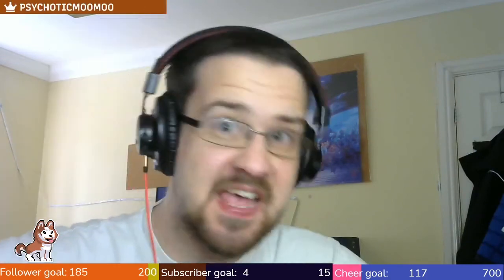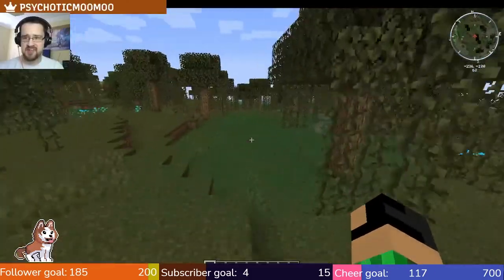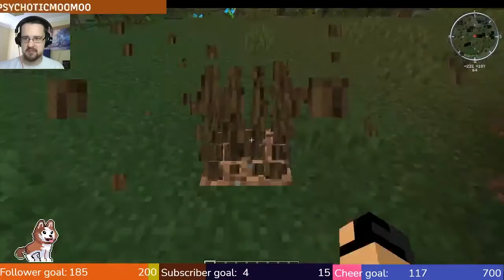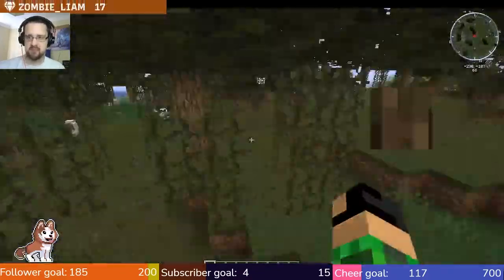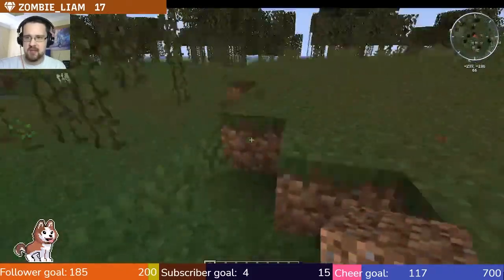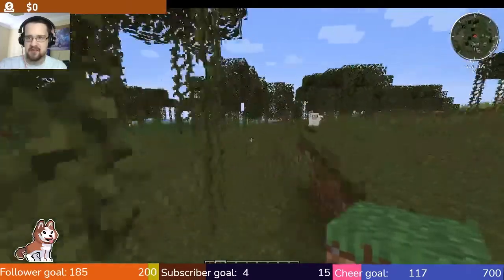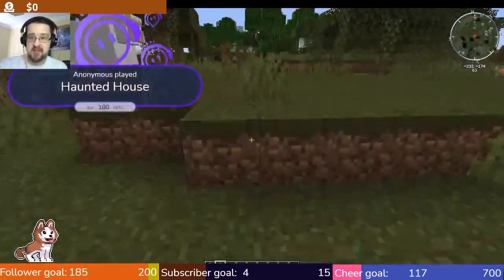Welcome to a brand new video here on YouTube. Today I've been challenged to build something spooky, witchcraft and dark. Let's jump into Minecraft and see how far we can go. I've come over to a swamp area and I'm thinking first we need to remove some trees. Once all the trees are gone, I'm going to be placing in some extra blocks and we're going to be building a spooky house.